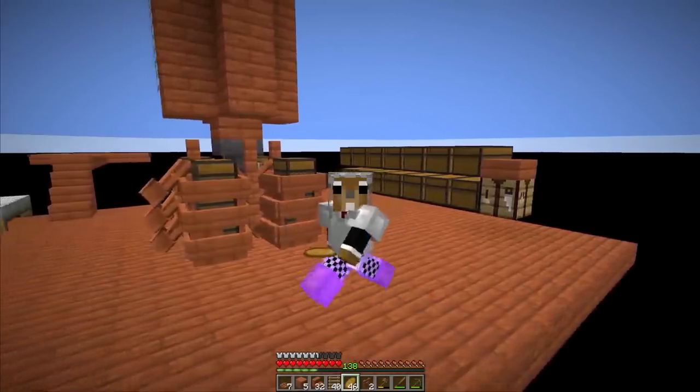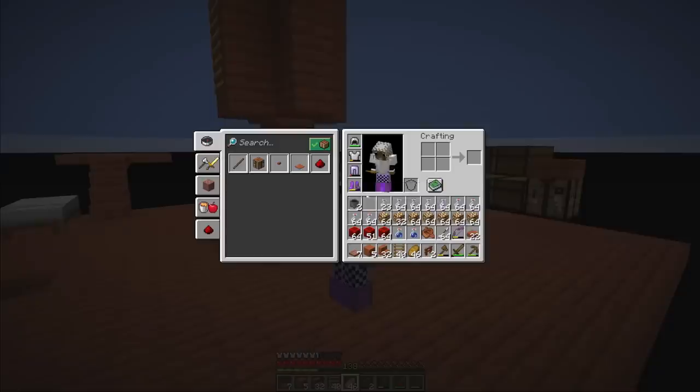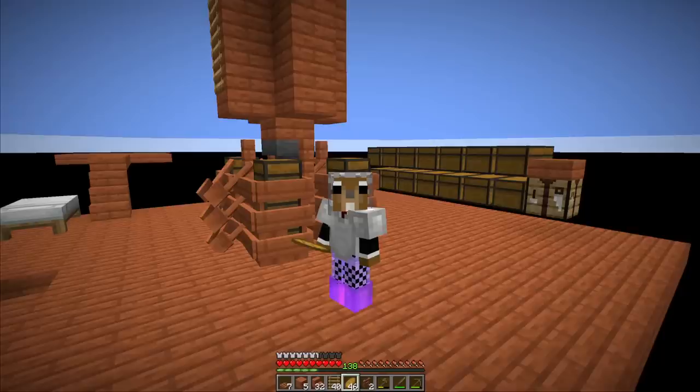Hi guys, welcome back to another 1.19 skyblock episode. I'm ready now to leave the witch farm island. I brought 20 stacks of logs with me and we're basically down to a couple planks left and some stairs and slabs, so we actually have to leave now. I filled my inventory with what I think are the most useful items for the first progression — obviously glowstone and redstone. I could also compact it down into blocks, and I thought maybe the glass bottles could be helpful in case we get a birch sapling from the wandering trader, so we could already start making a honey farm. I also took my cauldrons and the two water bottles we got. Time to head back.